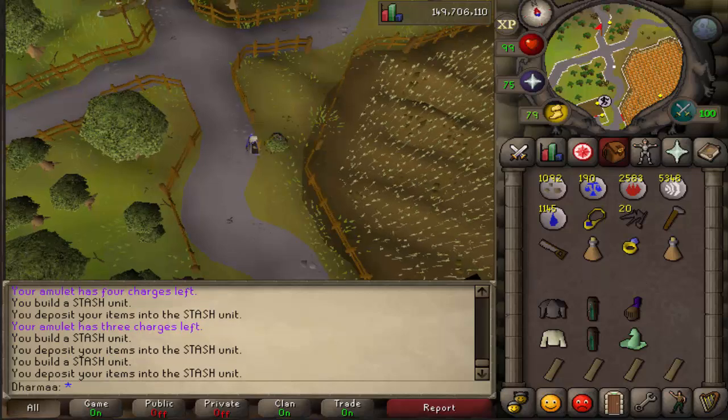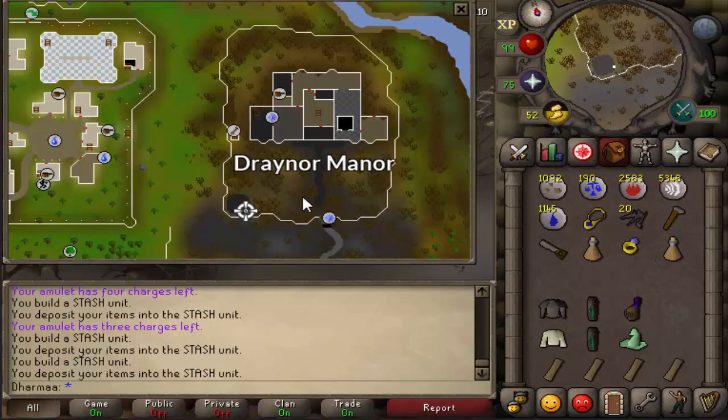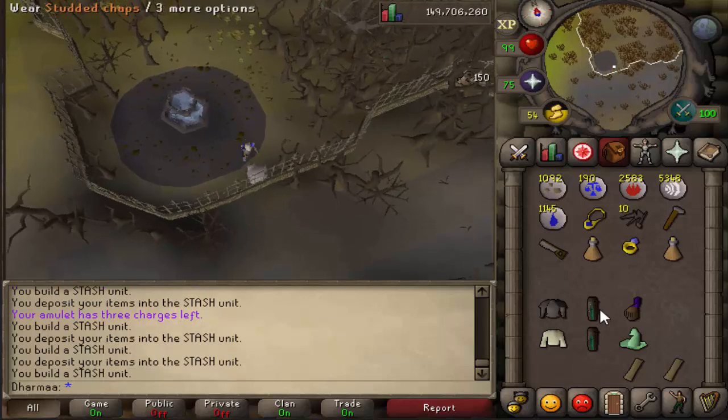Go north into Draynor Manor. There's a fountain in the southwest corner. Build these inconspicuous rocks just here, and for this one you need an iron plate body, studded chaps, and a bronze halberd. Pop them in.